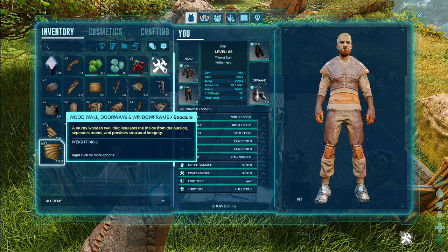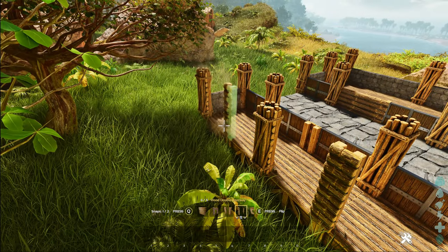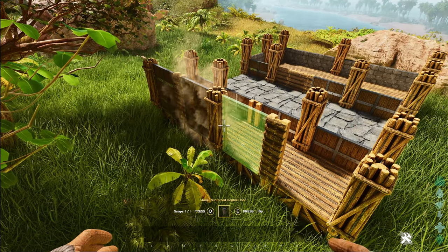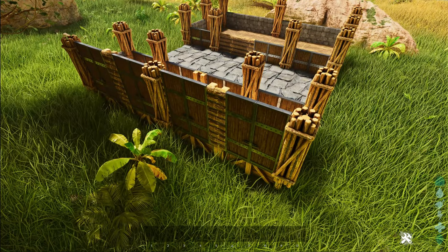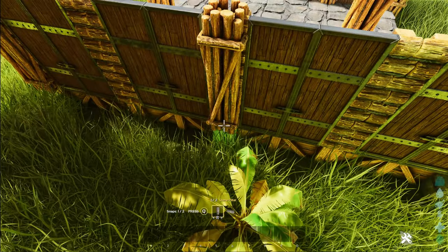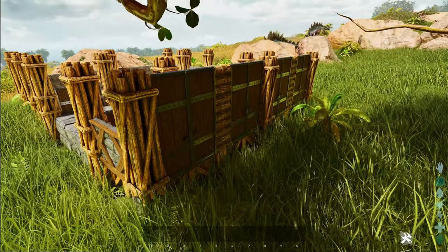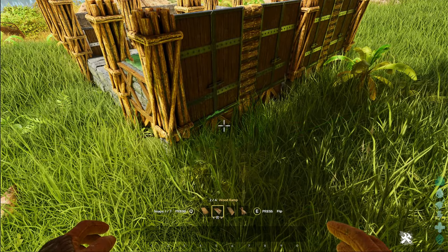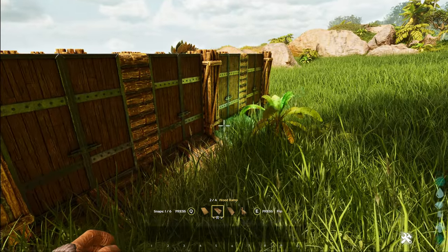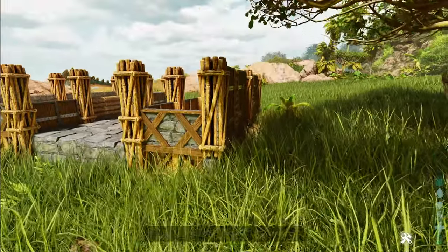Go ahead and put the doors in on the left-hand side, and they go along the length of the side. Put the doors in as well and do the first of the stone pillars — they just snap underneath the wooden pillars. Underneath the doors you use the wooden ramp pieces. That's the exterior of that side complete.